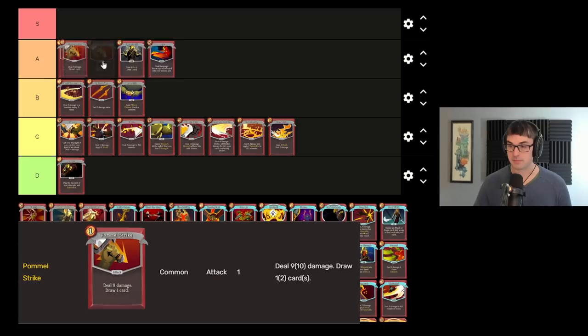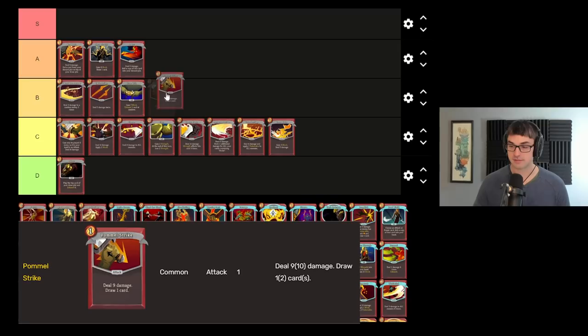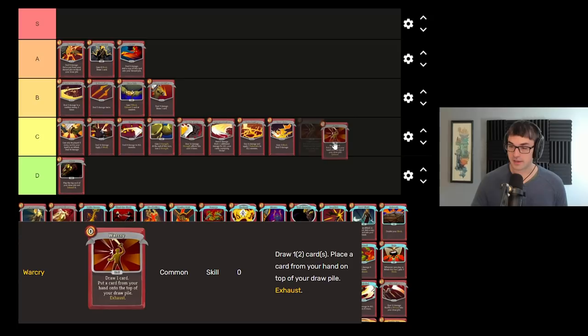Pommel Strike is another one of the strike cards that are very good. I'll put Pommel Strike in B tier — very solid damage for one energy, as well as augmenting your card draw, notably with a very good upgrade for another draw. It could be quite good.